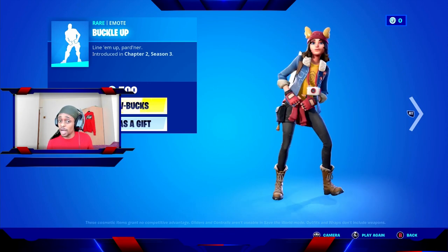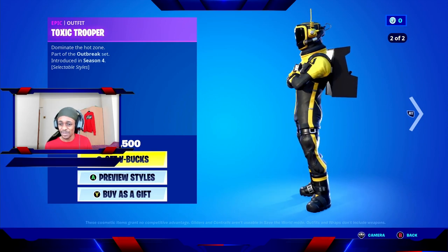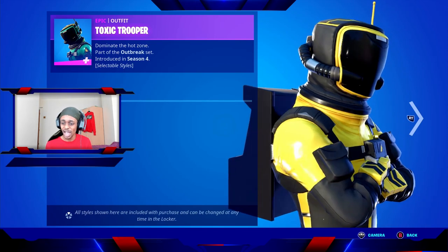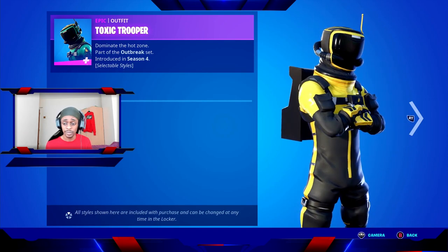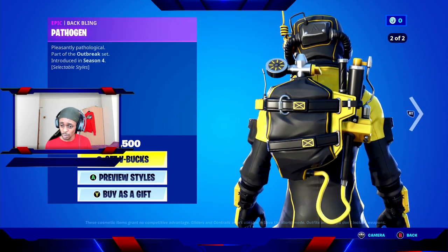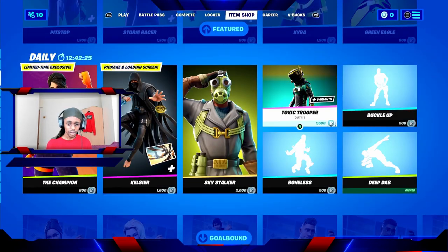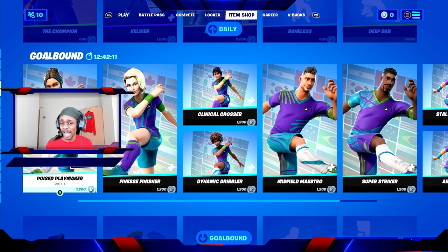We also have the Toxic Trooper pad, which is available for 1,500 V-Bucks. It has two alternative styles: a default style and an alternative yellow style. Zooming in, you can see the helmet stays in place at all times. It looks like he's tackling something radioactive — maybe heading towards Slurpy Swamp. The back bling merges in with the skin so from a distance it almost looks like it's part of the skin.